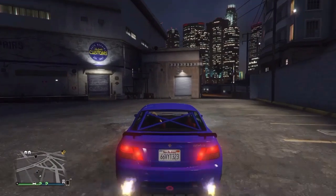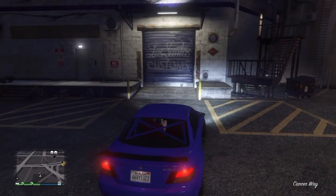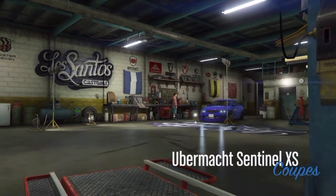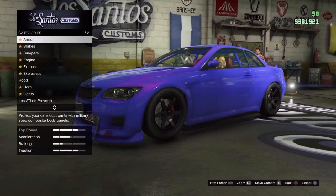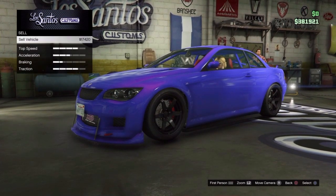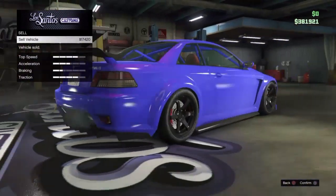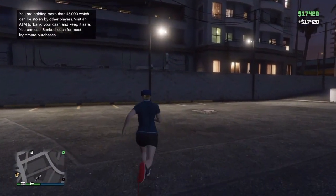Another way you can spawn these is with a Dubster during the daytime — when you're trying to spawn a Dubster, these things will show up. It happens to me all the time. It's the Ubermacht Centel XS. Seventeen four-twenty — not bad, not bad at all for stealing a car.